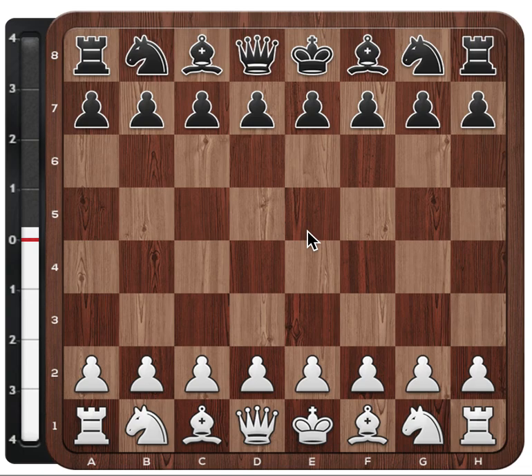Hi chess fans! We look at a game between Levon Aronian with white and a guy called Daniel Cordery with black. Daniel is an international master from South Africa and actually the best player in South Africa. The game was played in the World Cup in Tbilisi in 2017.